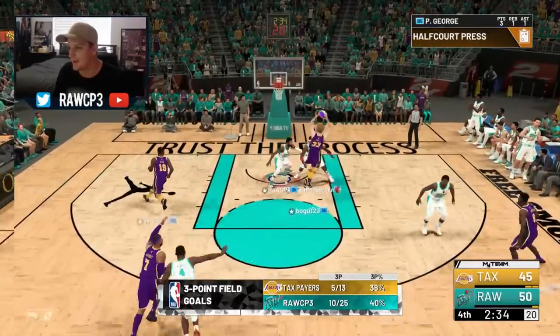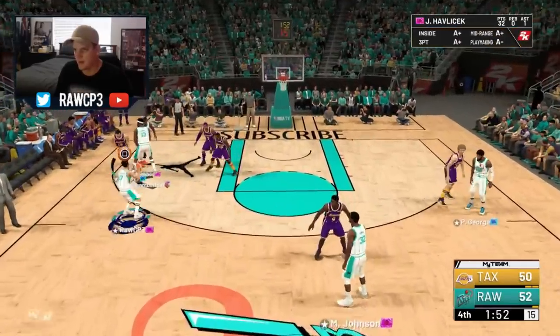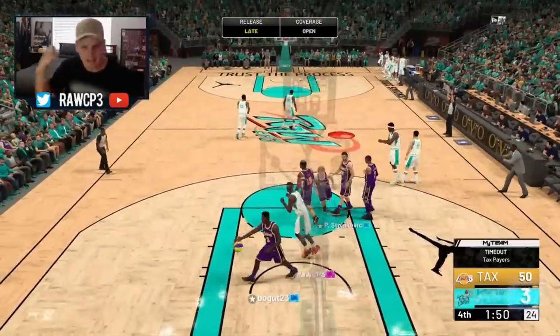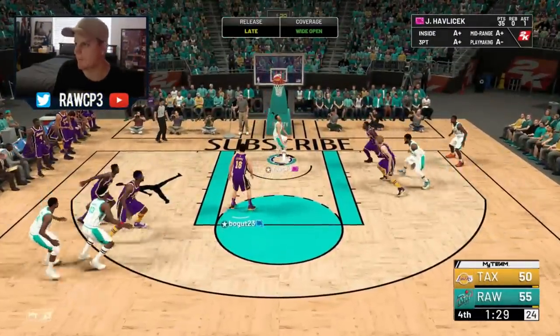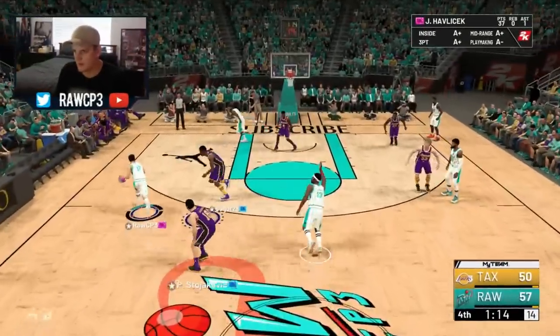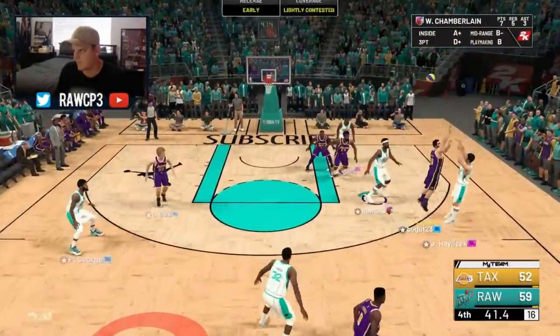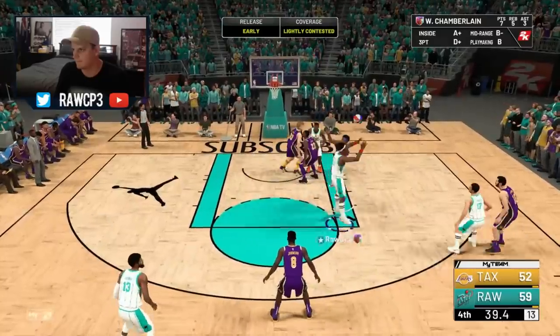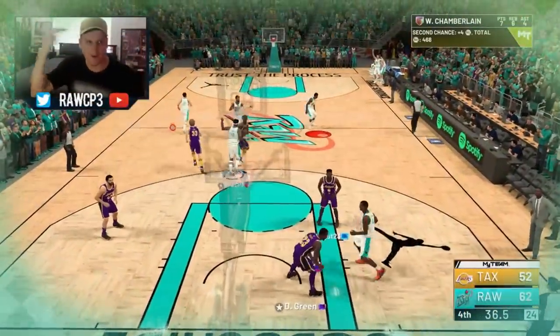Let's go Hondo, big buckets! He's coming up clutch — that's all that matters. We're driving — boom, nice work. Pass, Hondo — bang, nice work. He goes deep — nope. Gets another chance at it — green! Seals the game. Hondo, let's go! Here we go, guys — there's the gameplay on Pink Diamond Hondo.